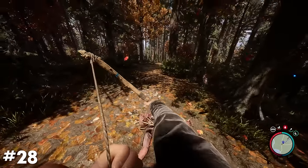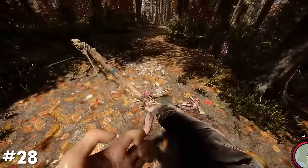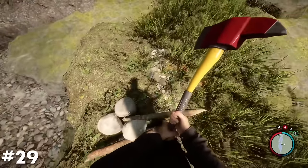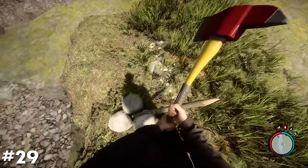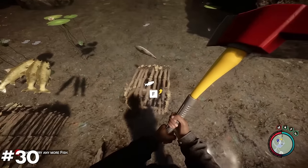The bowstring can still be pulled back despite being out of arrows — I know, incredible detail. Unstable structures like stakes in the ground will be knocked over when walked into if there is no support added as reinforcement. Dead fish will float to the surface of the water when killed or dropped from your inventory.